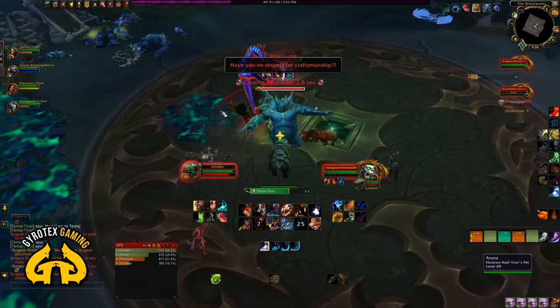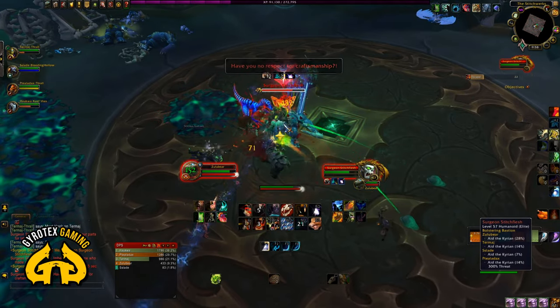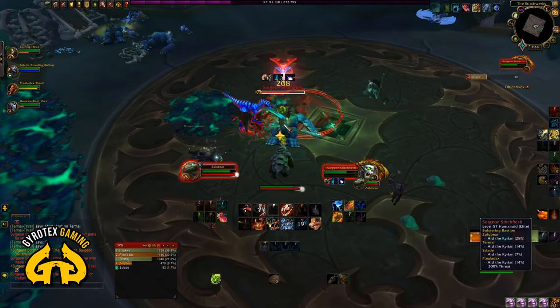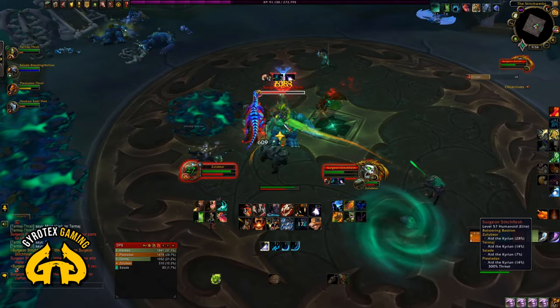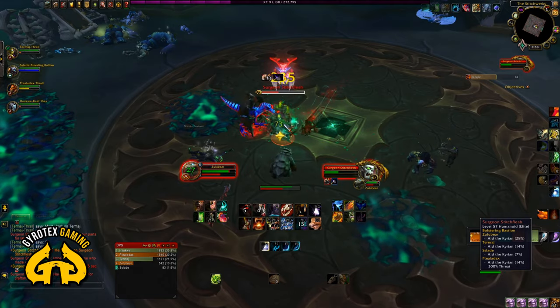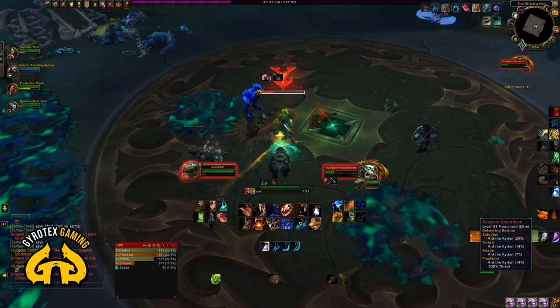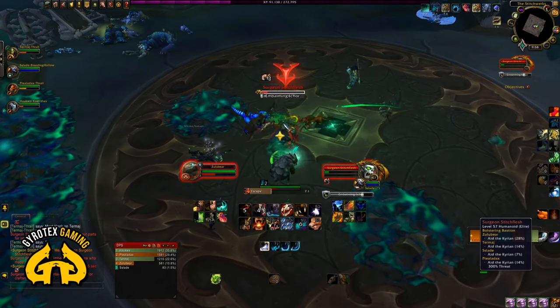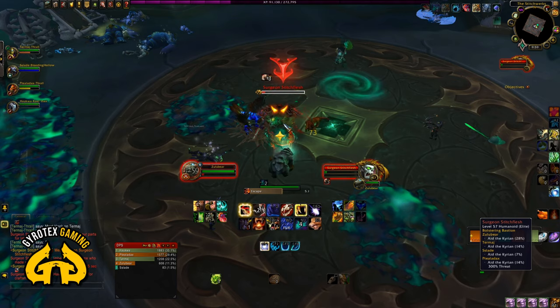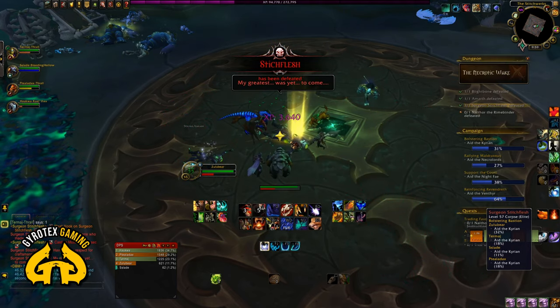When both named abominations are down, the real encounter begins. Stitchflesh summons an unnamed abomination that you should pick up and tank in the center of the room, maybe a little closer to the stage but leave some distance. That abomination will periodically throw its hook, targeting someone with a large red arrow on the floor — you cannot miss it. That person needs to run very quickly, preferably positioning themselves between the abomination and the stage where Stitchflesh is, so the hook flies past them and pulls Stitchflesh off his elevated protected area down where you can reach him.